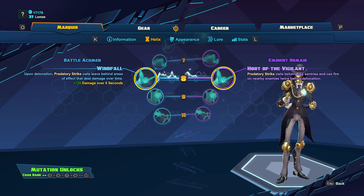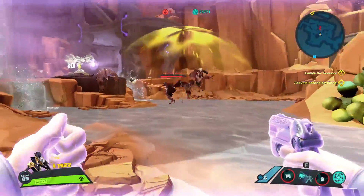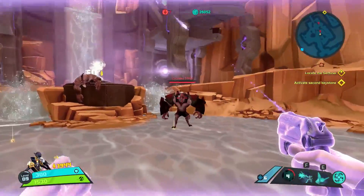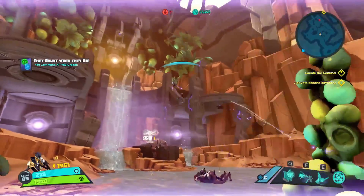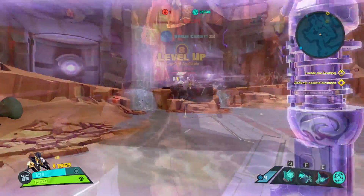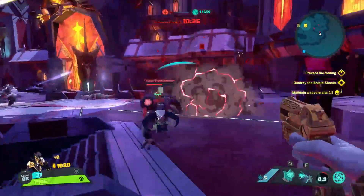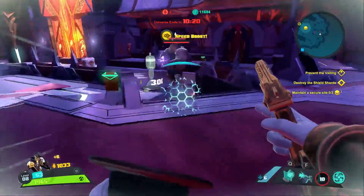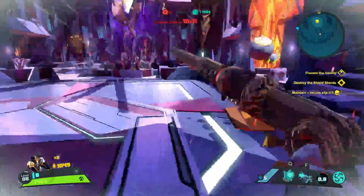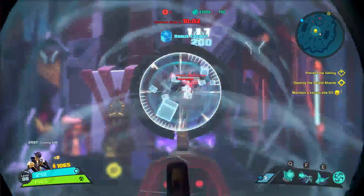At level 8, we're going to get two skills buffing Predatory Strike: Windfall and Hoot of the Vigilant. Windfall is going to make Predatory Strike owls leave behind an AoE that deals damage over time upon detonation — keep in mind this will not work if your owls get shot and killed. It provides a decent amount of damage, but the area of effect is relatively small. If you can combine this with Time Killer, you can deal decent damage to opponents without even shooting them. Hoot of the Vigilant causes owls to act as a sentry for a short time, shooting the enemy twice before detonating. This provides guaranteed damage so long as the owl survives, but the damage potential is not as high as Windfall, so I still prefer Windfall.